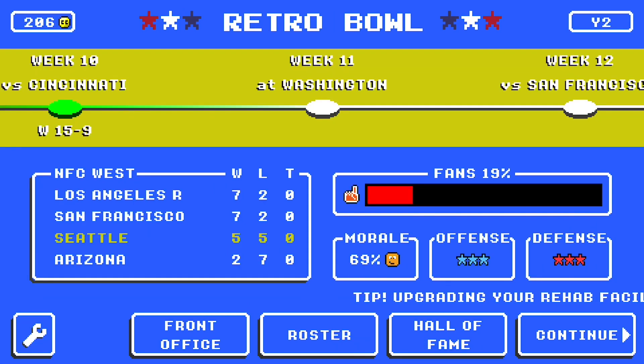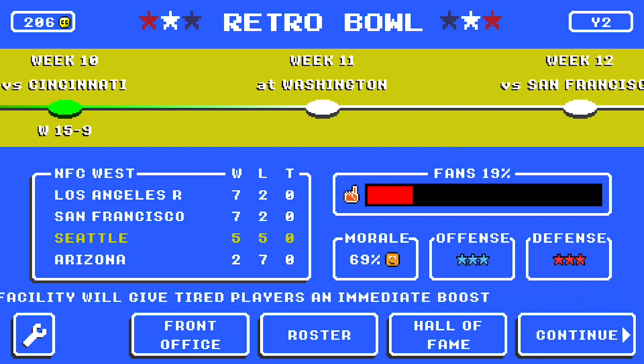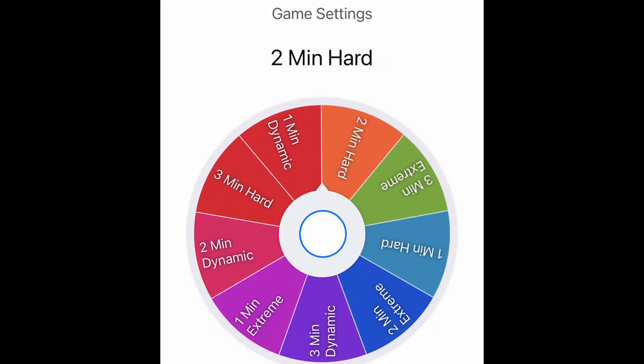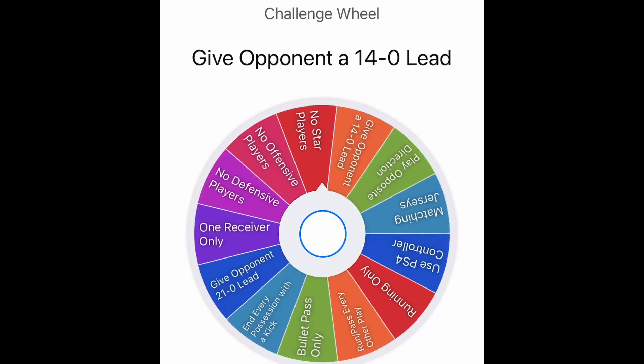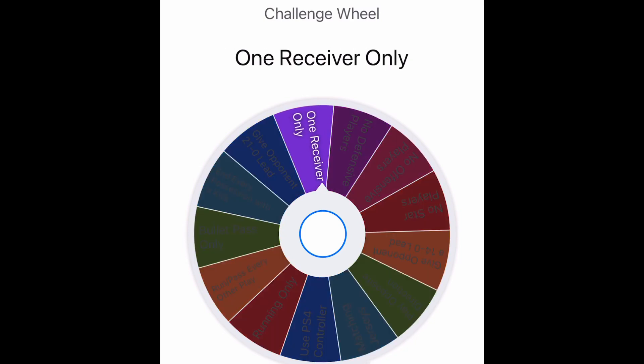To see how good of a game we're going to have, we need to go to the wheel of gameplay settings and the challenge wheel. Starting off with the game settings wheel, we give it a spin and we get one minute quarters, dynamic difficulty. We had this against Baltimore and it did well for us — hopefully we do well with it again today. Now here we are at the challenge wheel. I've added a couple of new challenges. Whatever challenge we get, we get — and we get the one receiver only challenge. I'm going to choose one receiver; I can only hit that star receiver.